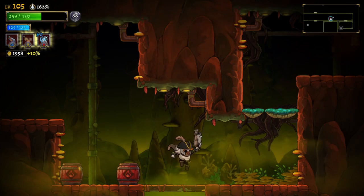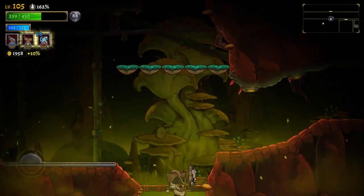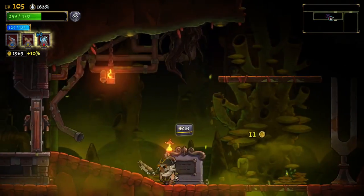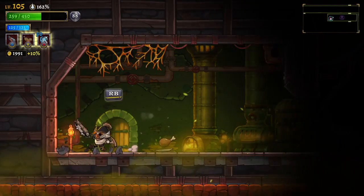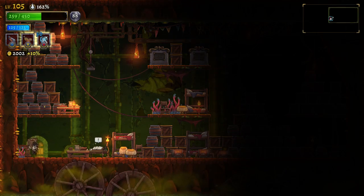Looks like we can go this way now. A lot of powerful enemies there — not something you want to see. What about this way? Two new pork. And this is the storage room, I believe. Yes, so we found the storage room. Great. Let's break everything here.